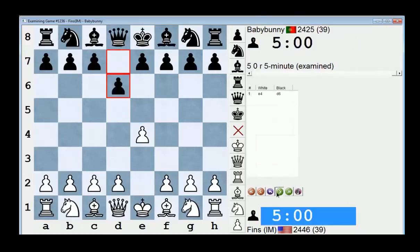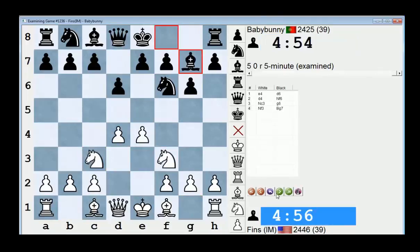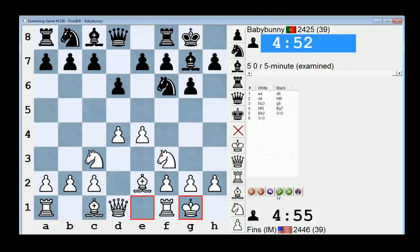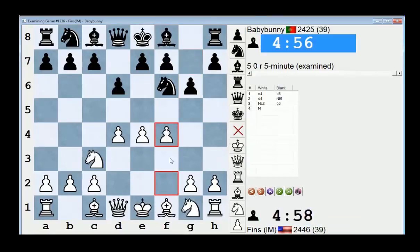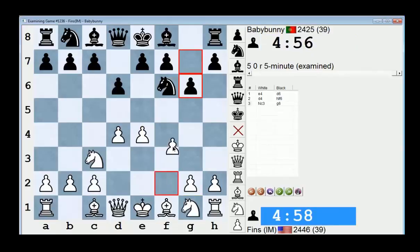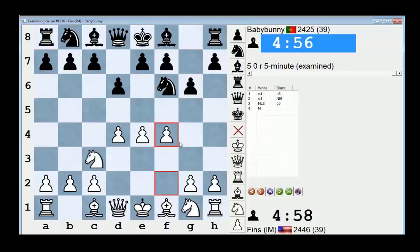I mentioned that against some of these openings where you're gifted the center, I just like to play calmly. A lot of the critical lines against the Pirc are definitely the Austrian attack, which is f4, and then knight f3 — white tries to use the center pawns to often threaten an early e5. That's definitely the critical line, but thinking about the mentality of the player on the black side, they probably played against the Austrian attack a number of times and they probably know more theory than you unless you're very well prepared.